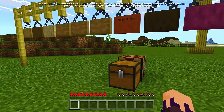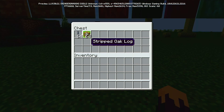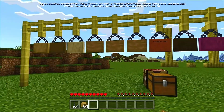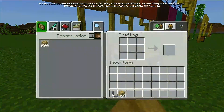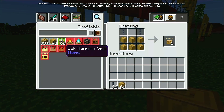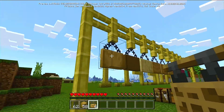There are actually two different ways to craft hanging signs depending on what type of wood you're using. Essentially, if you're not using bamboo, you're going to need to strip your logs — whatever log you're using, strip it with an axe — and then get yourself some chains. You can craft six hanging signs with a couple of chains.